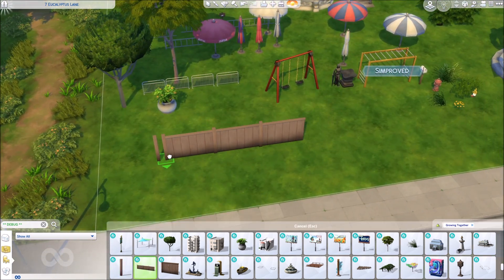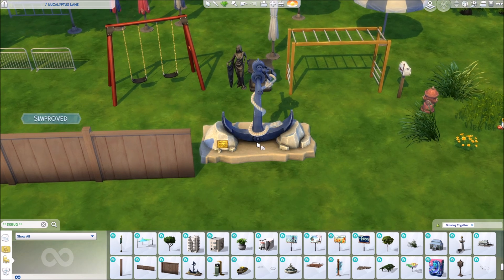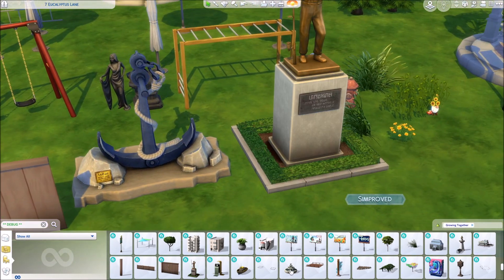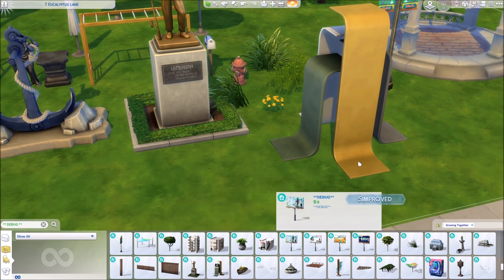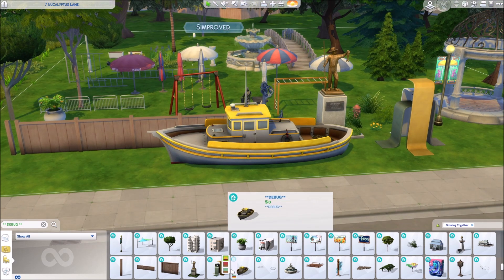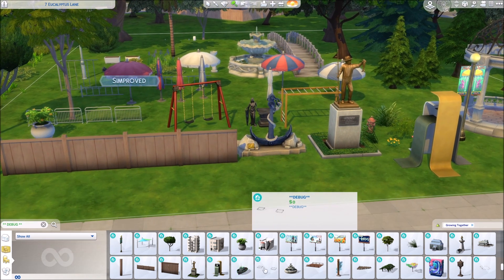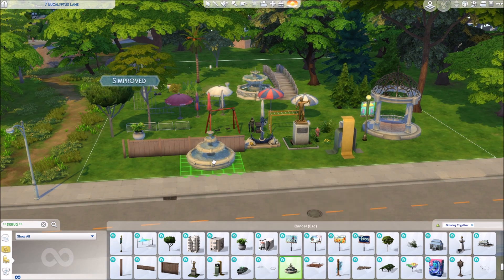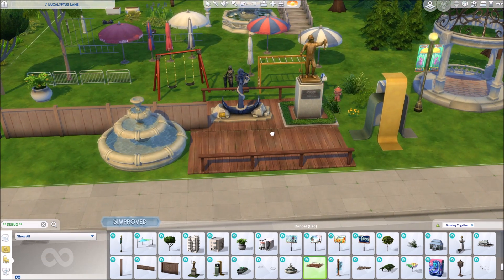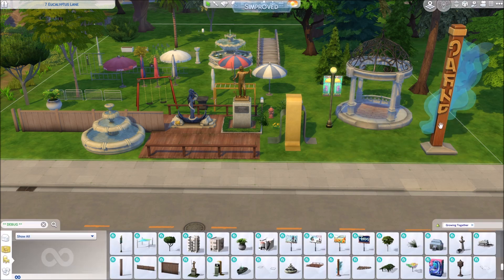Another fence set. A fishing town statue - an anchor statue. Another statue that doesn't have another swatch. Then we have a boat, another boat - lots of boats here. We are on the coast with San Sequoia, so it makes sense that we have lots of debug stuff that is boat-related and harbor stuff. Another fountain - we don't even have that in Build/Buy. Then part of the pier, I'm just going to assume. A sign - probably for the splash pad or something like that. I really like that.